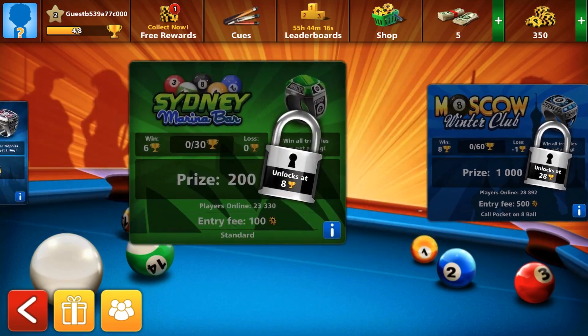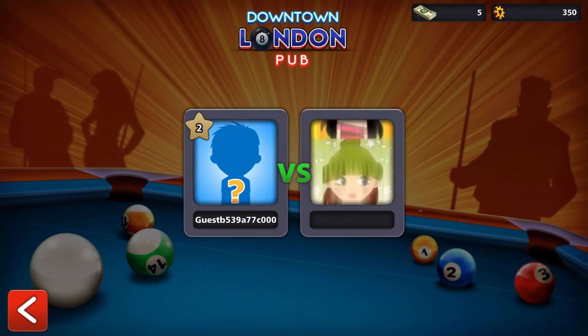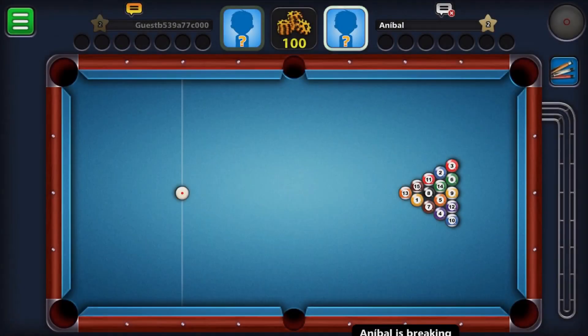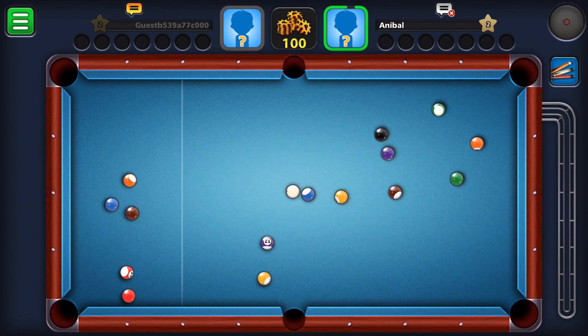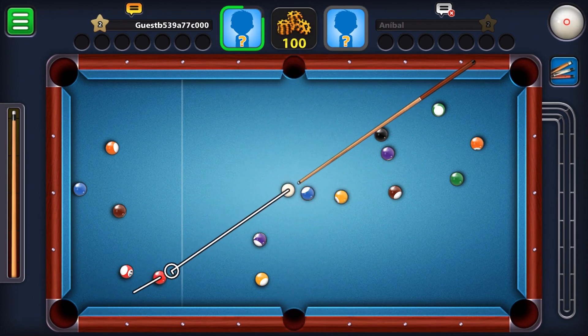The higher that you go, the cue is gonna be so much more valuable. If you lose it, it will be a big problem. Here we go! It's not my ball to break, so let's see how this guy does. Okay, what should I do — should I go stripe?